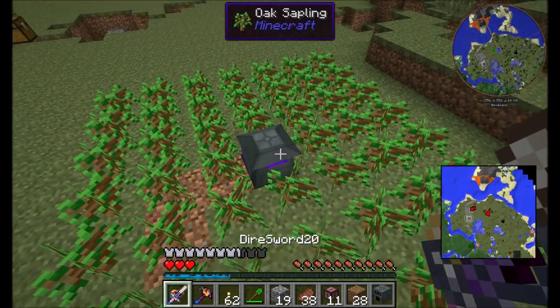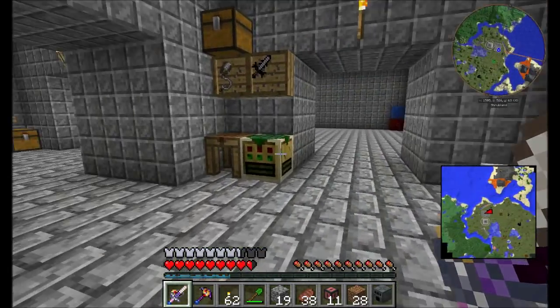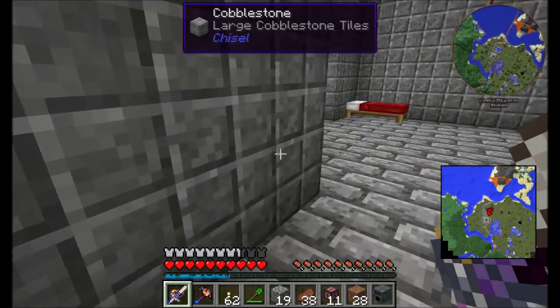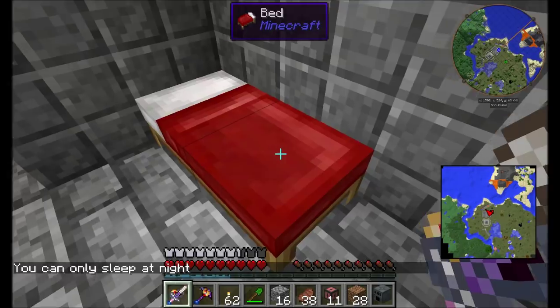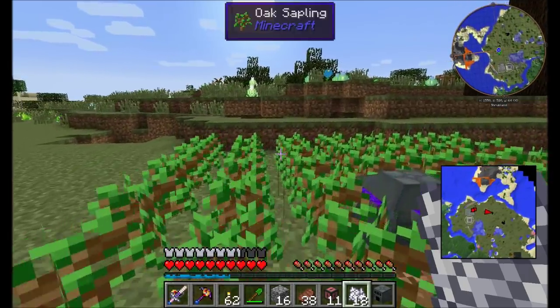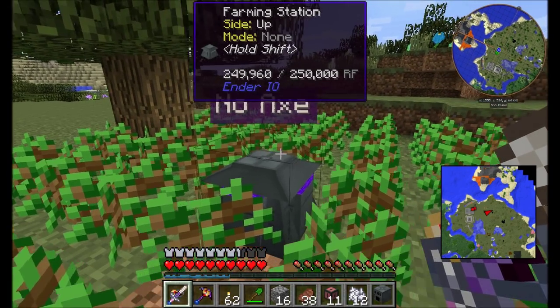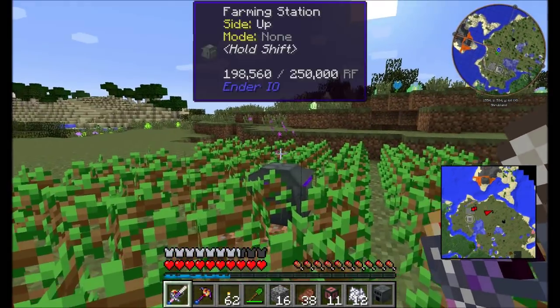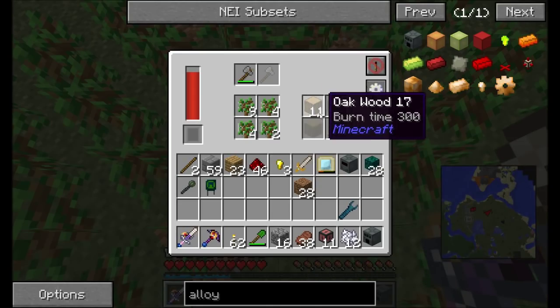The first thing we need to do to get this thing working is get ourselves an axe. Axes are required because that machine requires an axe to keep running. So one of our goals for this build is going to be the automation of the production of axes. We're going to do things a little differently — instead of using wooden axes, we're going to use stone axes, and you'll see why in just a minute. In order to chop down these trees, obviously we need something to chop them with. By throwing an axe in there — boom — that takes care of it. These two slots are both available for either an axe or a hoe, depending on if you're using this for a tree farm or a wheat farm.